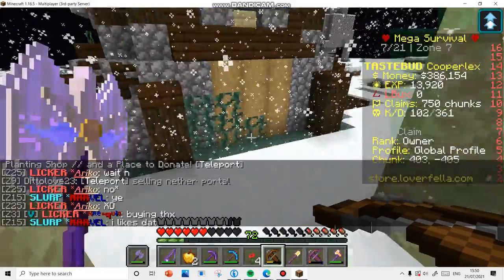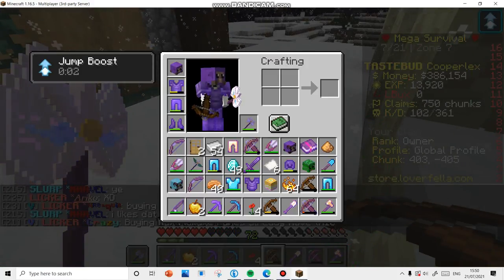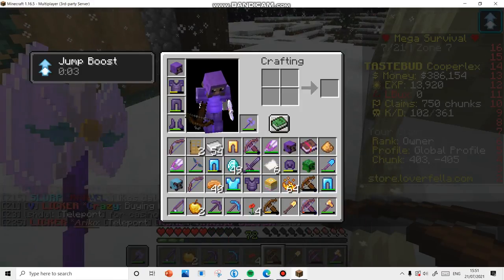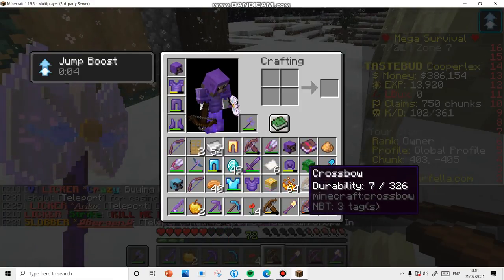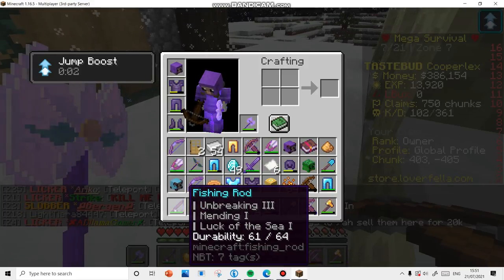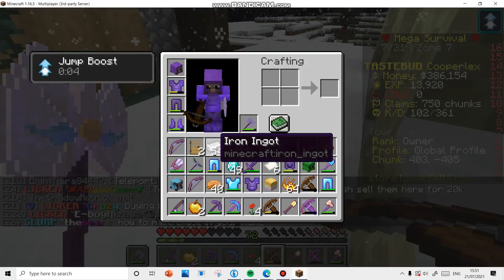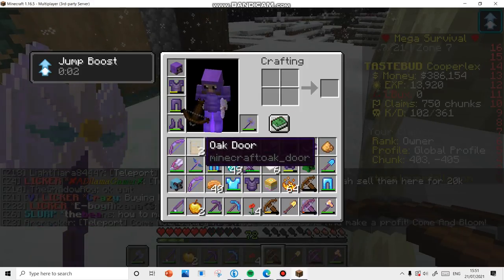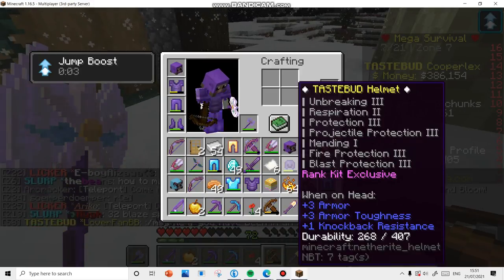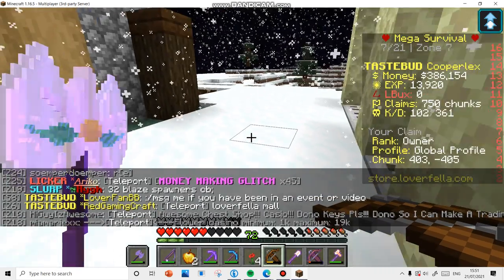I'm going to be trying to get more money and sell some nice stuff. We've got a Vanilla Pickaxe, which you have to open a crate to get. We've also got Daily Borrows, a Fishing Rod with Mending, and some iron and doors. We've got Slobber Shears as well.